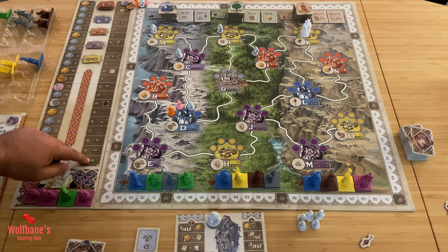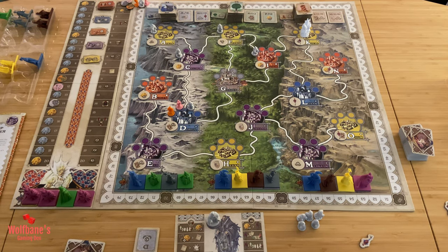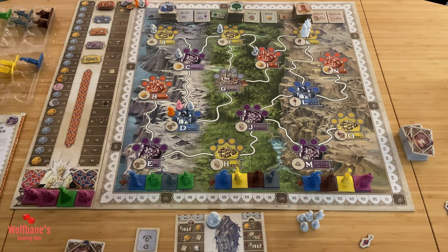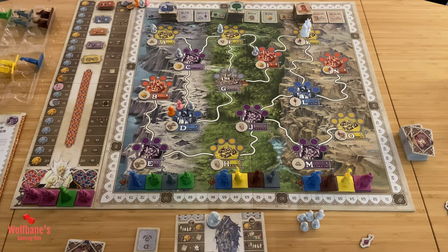The topmost spaces on the nobility track give points straight up, and your final position on the track also scores points at end game. The game continues around the table until somebody places their 10th merchant — that signals the end of the game. That player completes their turn, and then everybody else gets one final turn.